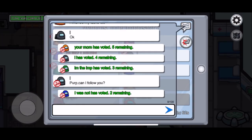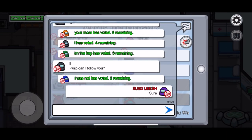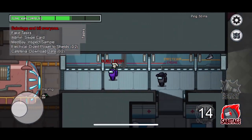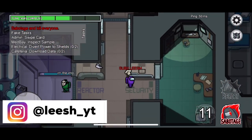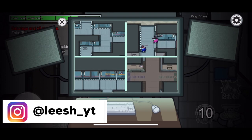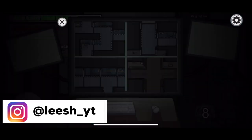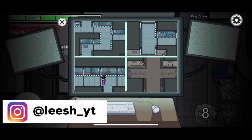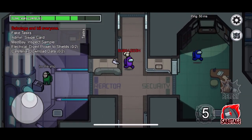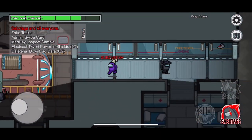This tip works very well for the crewmates, but it can also help you as the imposter. Whenever you are the imposter, make sure never to kill on cameras no matter what. When you turn off the cameras as the imposter, make sure you're killing outside the cameras' view. I've been caught as the imposter killing on cameras during the dark once or twice and it really sucked. So now I don't do it at all, and I've been winning more as the imposter.